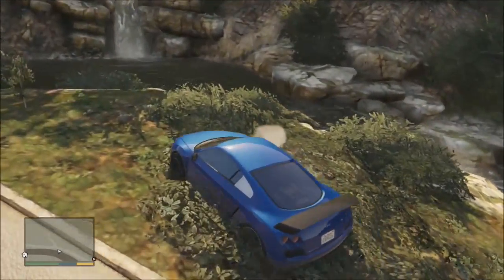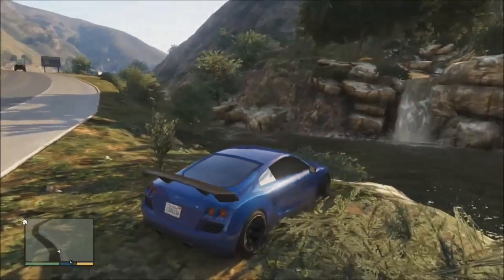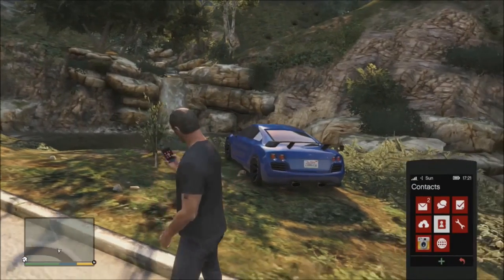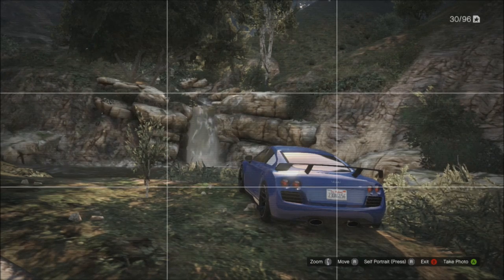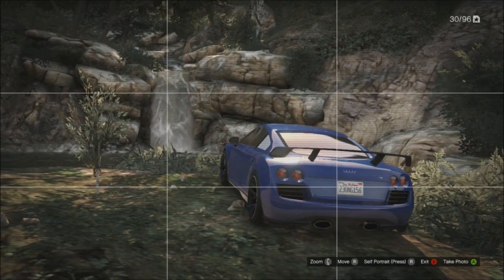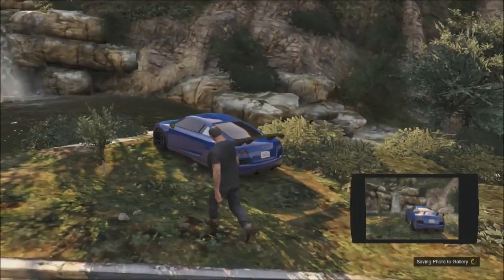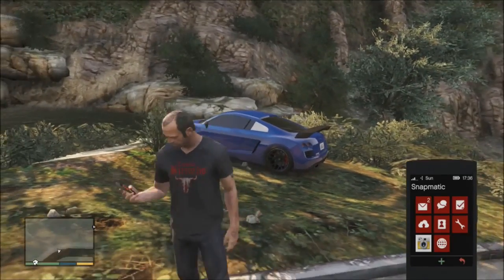Oh my God, look at this — I need to stop here for a second. That is beautiful! I might actually take a photo — R8 GT next to a waterfall. As you can see we are Trevor right now. What would be the best angle for this? What a photo! Let's try to make it as artistic as it can be. Looks nice — I'll probably come back to this spot later. I might do one more just at the side of it — I just want to see the water next to it.